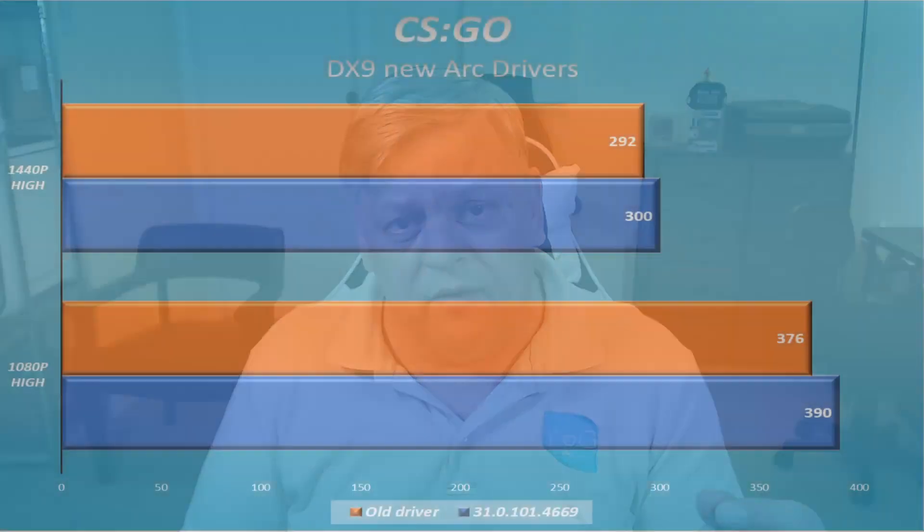I looked at Borderlands 3 and also World War Z, which hasn't been mentioned by anybody but had big problems. I also went back to one of the games they said they improved, which is CSGO. CSGO runs an older DirectX 9 implementation, and that has seen some improvement. When I looked at it this time, it made a minor improvement — probably somewhere between 2% and 5%. Not major, but an improvement is okay.